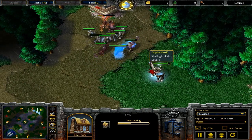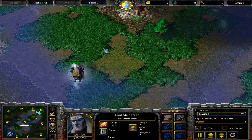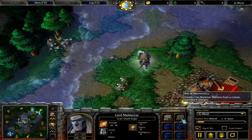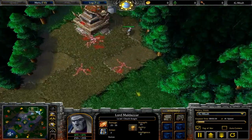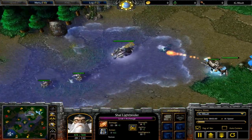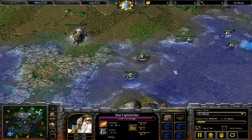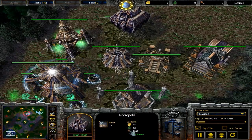Empire Hawk goes for some sleeping at the orange camp goblin laboratory, and now the DK goes for harassment, heading towards the enemy base — going to take out that critter and get those skeleton warriors up with the rod of necromancy. We're going to be seeing a battle over here as the DK goes back and forth.